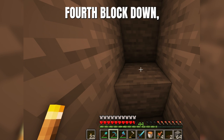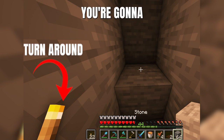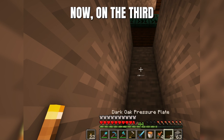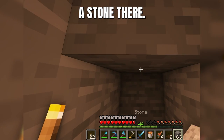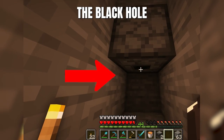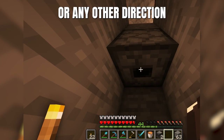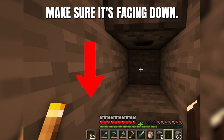After you dig that fourth block down, go ahead and stand in it. You're gonna turn around and face back where your trash can is gonna go. Now on the third block up on top you want to place a stone there, then place the dropper. The black hole should be facing downwards — if it's facing at you or any other direction, it's wrong. Make sure it's facing down.